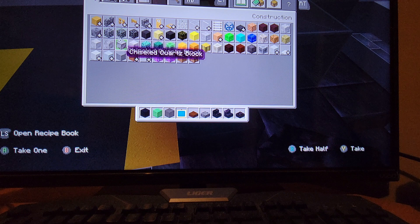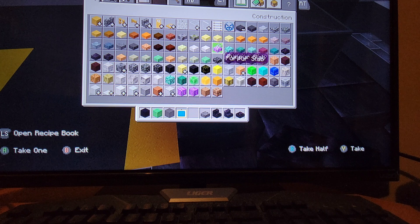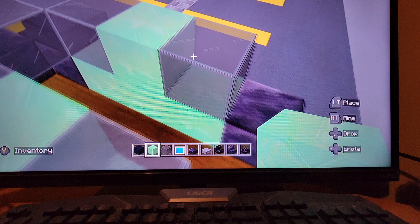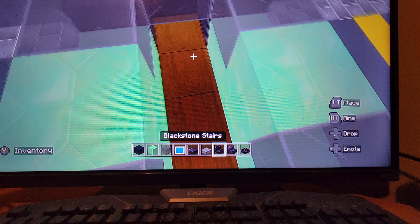If you want, you can do it like this. Get out black polished black stone slabs. If you want to use polished black stone as your color, then use the polished black stone. Then do two waxed coppers, one on each side. It doesn't matter what color you use — it'll look good anyway.